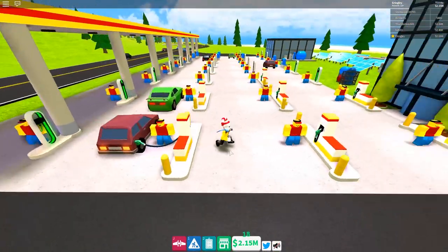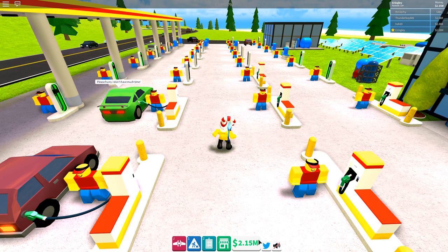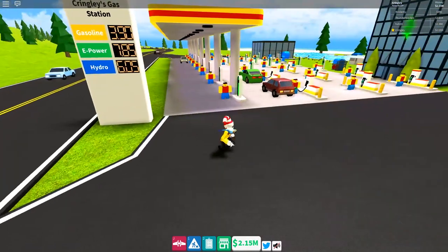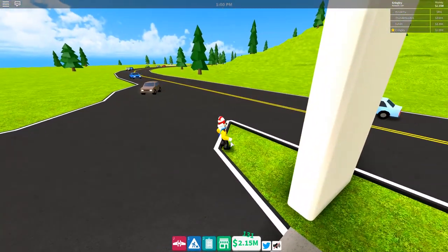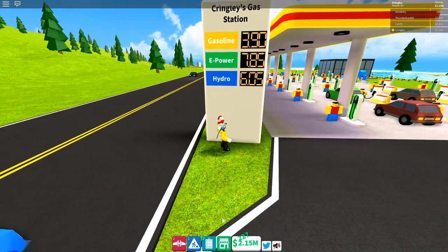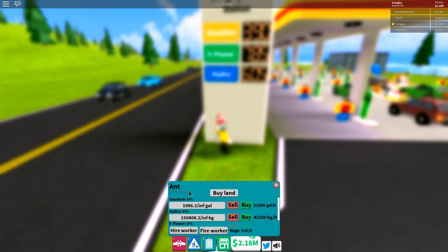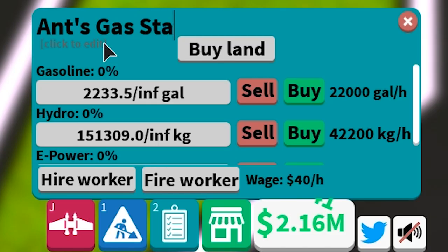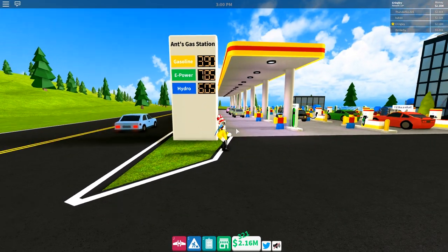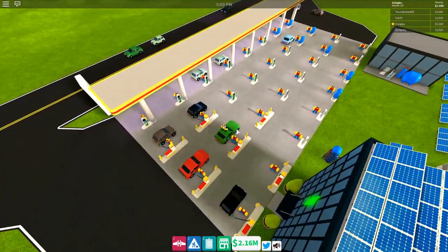Things are actually looking really bad — I don't understand why the numbers aren't fixed. Even with a huge gas station, sometimes cars just don't come in. One car drove right past without stopping. Let's rename the gas station — I didn't even realize you could do that. We're going to rename it to 'Ant's Gas Station.' There she is — looks beautiful, better than the old name!